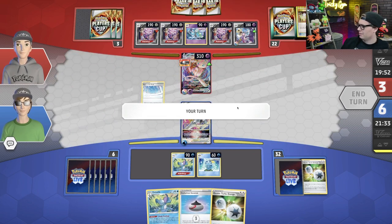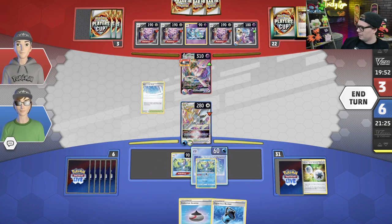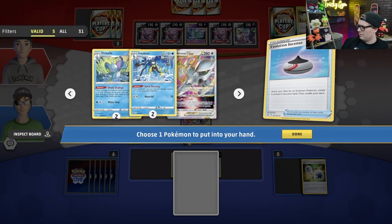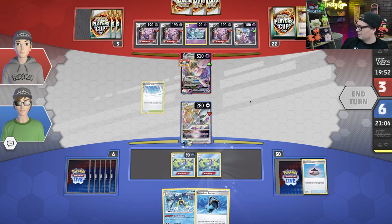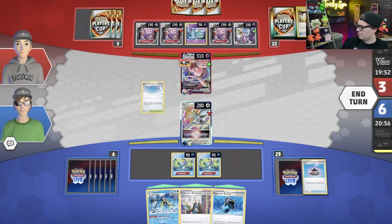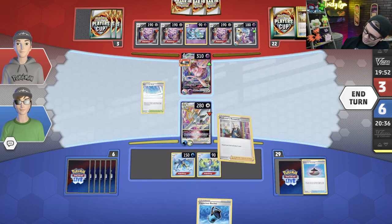We're going to use Shady Dealings and go get a Research — play it. My other Inteleon isn't in the deck, but I could chip knock out the Meloetta over a couple of turns. We did find the Big Charm, which is good, and another Arceus. We're going to start Quick Shooting to the Meloetta, and then use Trinity Nova, swinging into the Mew. There's only two Water left in the deck — that's just enough.